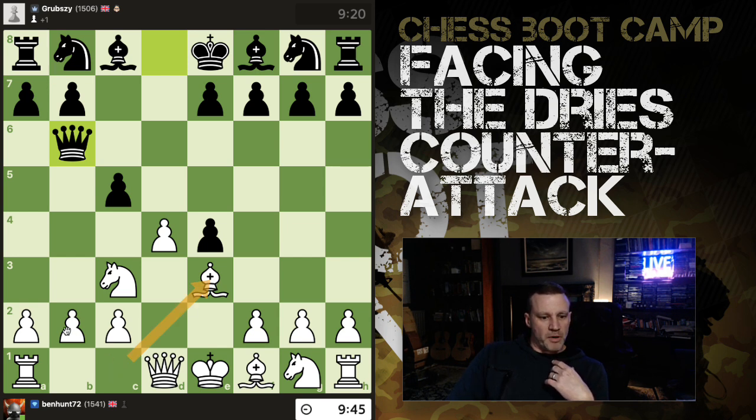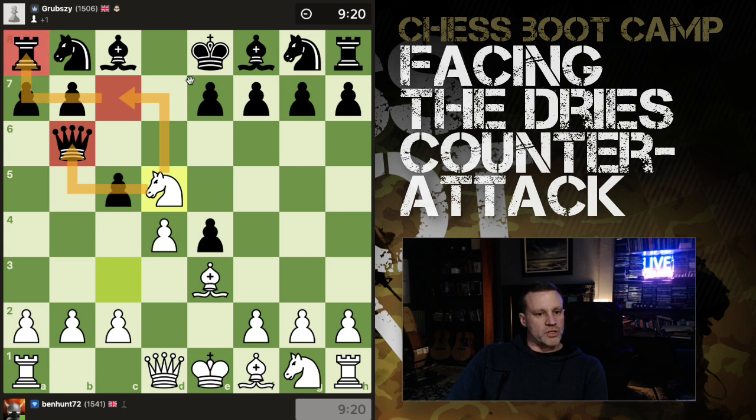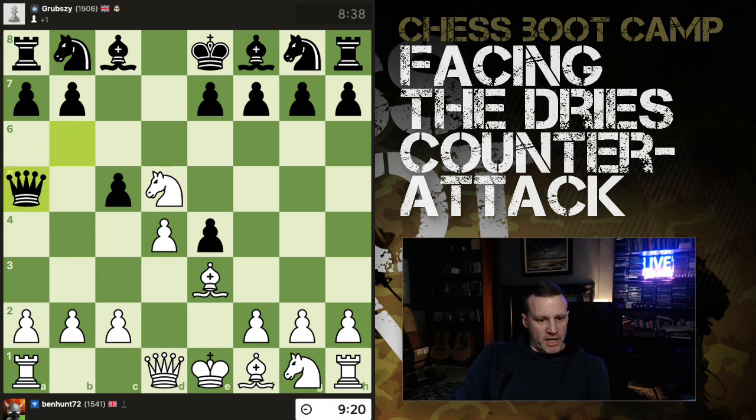Now the queen comes out to b6 — as soon as the bishop left its post it's not guarding b2 anymore. So I push Knight to d5, which achieves a couple of things: we're hitting the queen and also threatening c7, which could win the rook as well. They don't take; they play Queen a5 check, which isn't too bad. I push c3 to double-defend this pawn, though this pawn is now pinned.